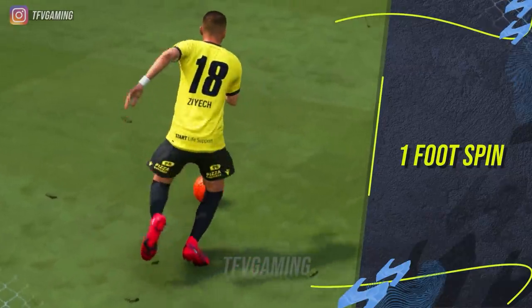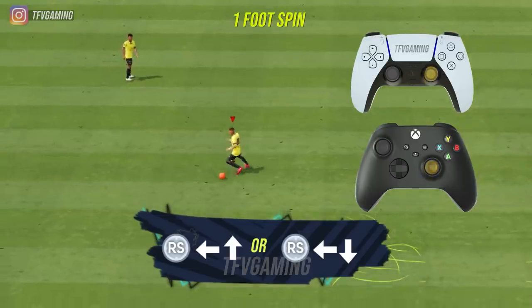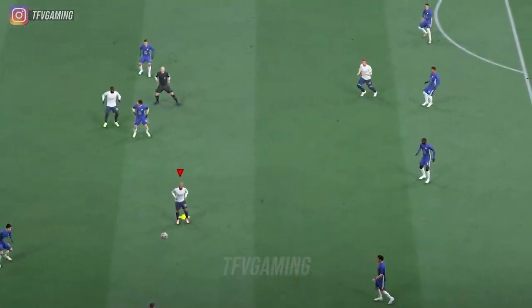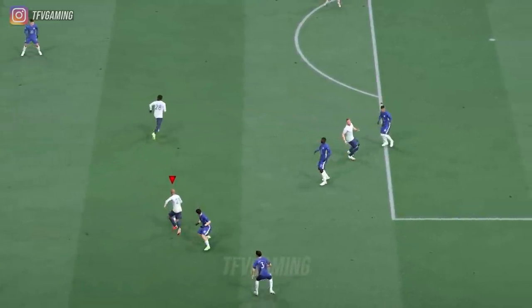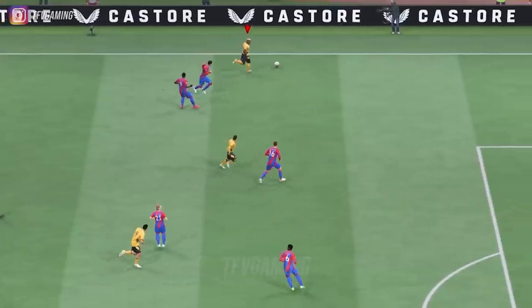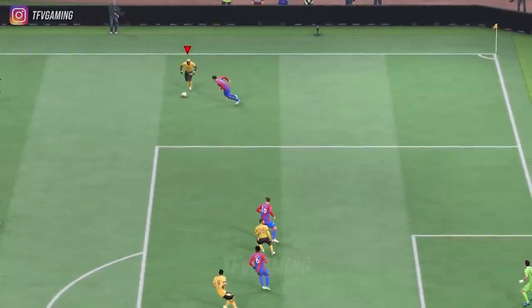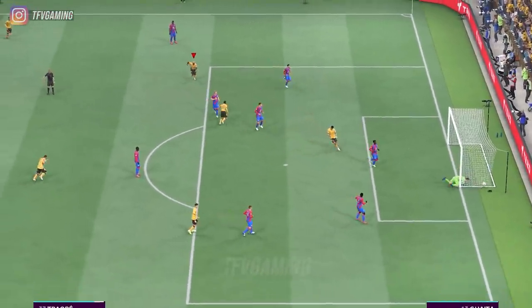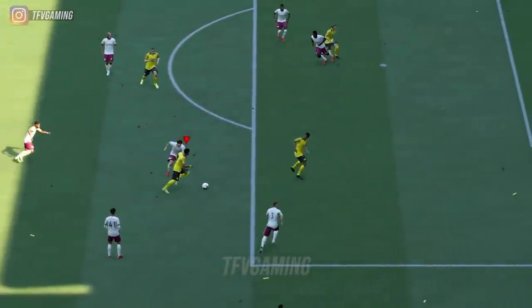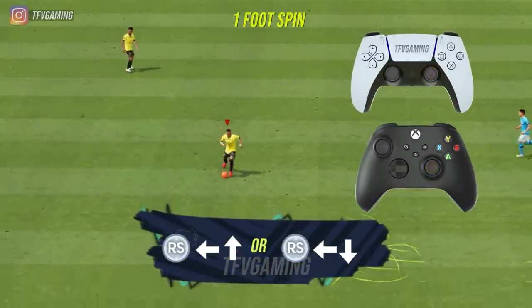The next skill move is the one foot spin. It's a funky skill move that looks great on camera and has its own effectiveness. The one foot spin is basically a Magidi spin but much smaller, and mostly 4-star players can do it. If you expect your player will get tracked during a Rambidi or Magidi spin, you can mix in the one foot spin. It also adds a layer of shielding because you turn with your back to the defender. In case you get tackled, you have a backup plan to step away and take a finesse shot. To do it, flick your right stick in the spin motion and you'll see the one foot spin happen in either direction.